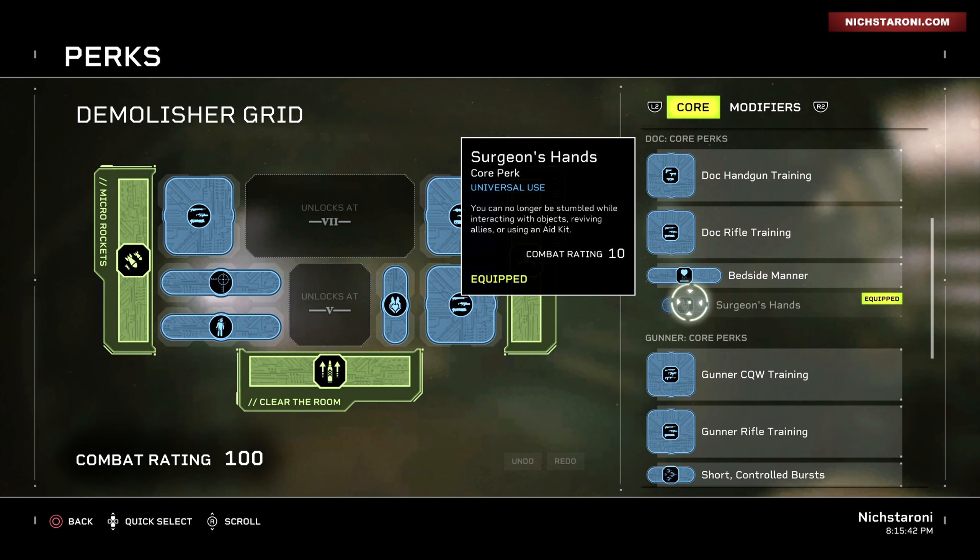This is the best perk in the game — Surgeon's Hands — and you get it from Doc. If you level him up, this perk unlocks, and it's the best perk in the game.